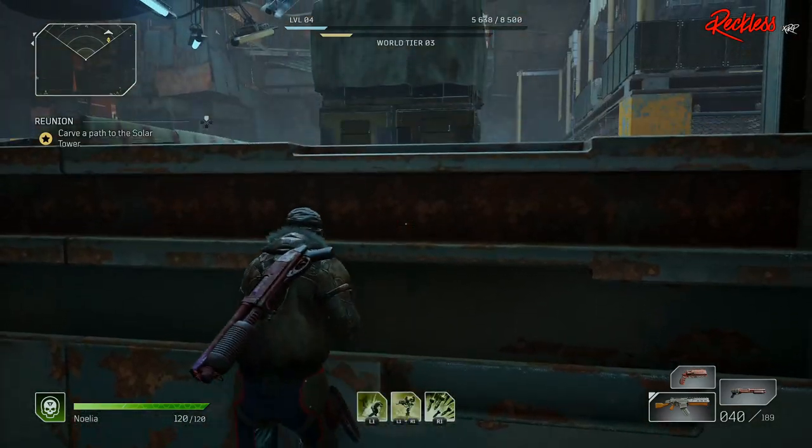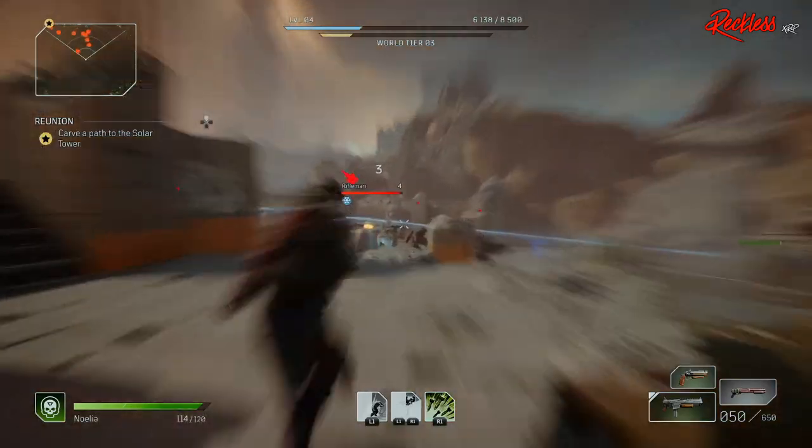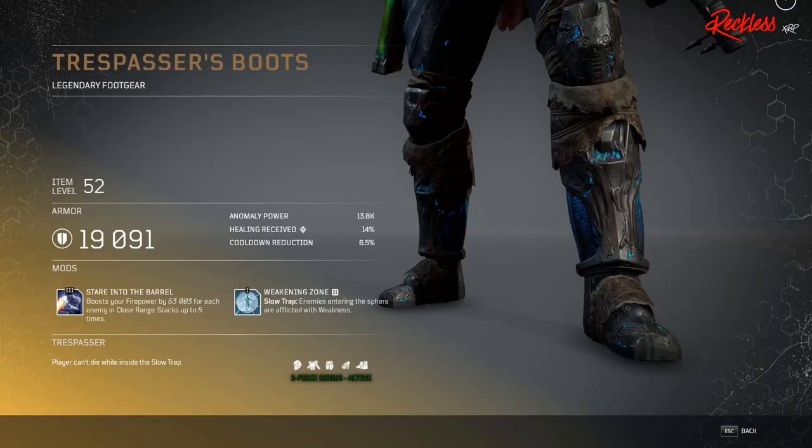The next set of armor is for the Trickster, and it is the Trespassers set. The three-piece armor bonus allows the user not to die inside the Slow Trap. First piece of armor is called Trespasser's Armor — legendary upper armor — with Tier 3 mod Damage Mitigation, which affects your Slow Trap: allies within the sphere receive 20% less damage. Then we have Trespasser's Boots — legendary foot gear — with Tier 3 mod Stare Into the Barrel, which boosts your firepower by X amount for each enemy in close range, stacking up to five times.